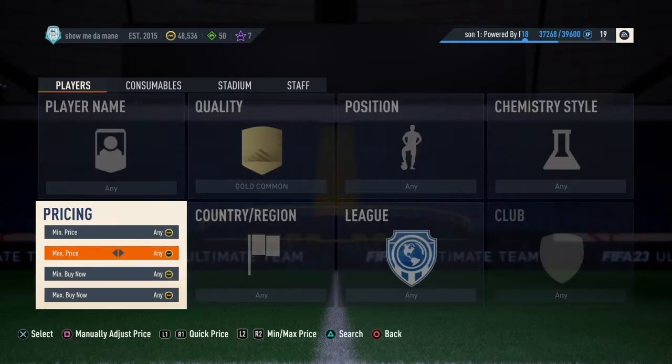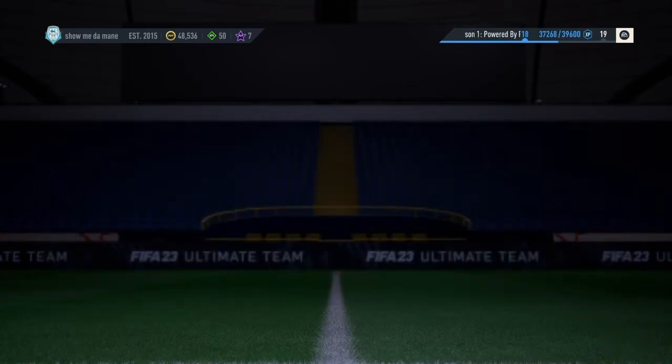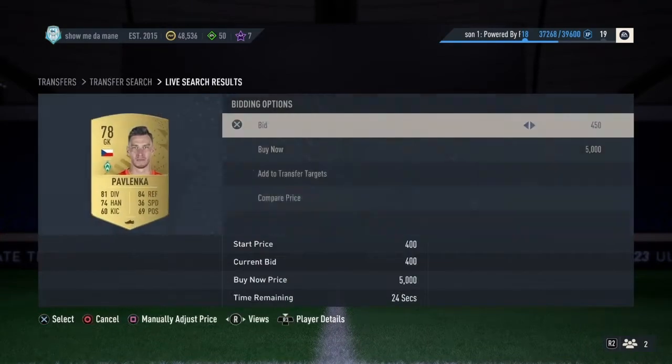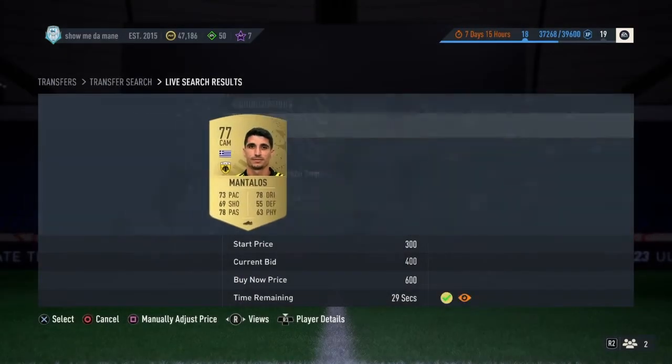So what you want to do is you want to probably look for about 450. You see all these ones for 450 — actually no, not 450 — you want to go 400 and bid for 450. So like this guy, I bid 450, and you just want to go down the list bidding 450 on all these cards.